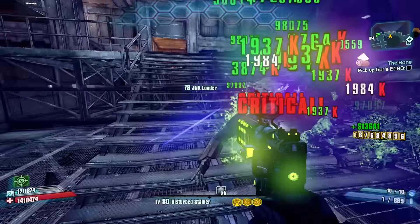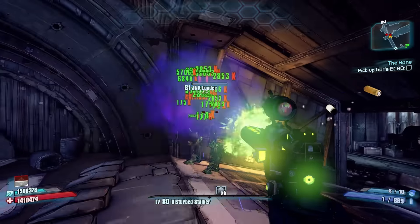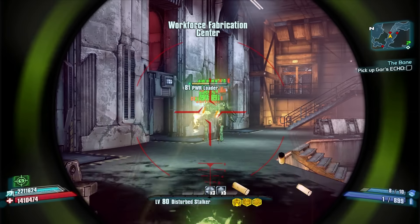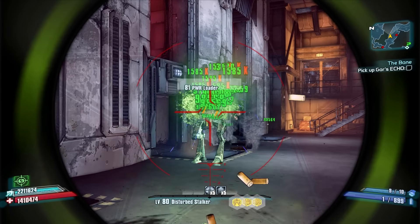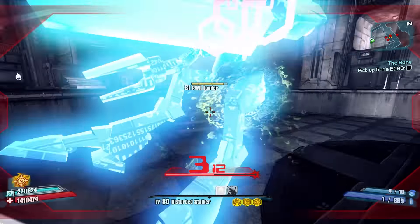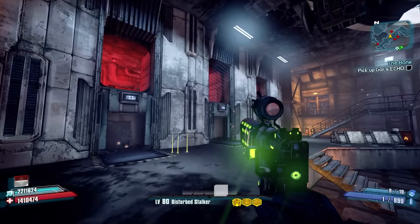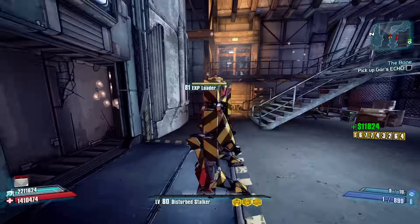Since it shoots in the shape of an Infinity symbol, the accuracy leaves a little to be desired from medium to long range, but in the hands of Zero using One Shot One Kill, a Sheriff's Badge, and a Stalker class mod, you can turn the Infinity into a very powerful mob-shredding tool. The Infinity was good on all the other characters too, but Zero got the absolute best use out of it.